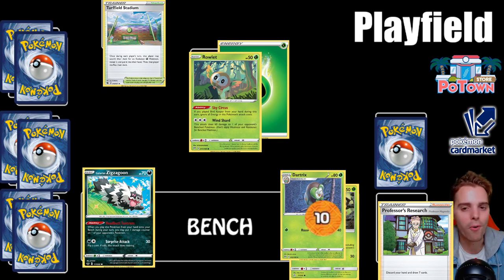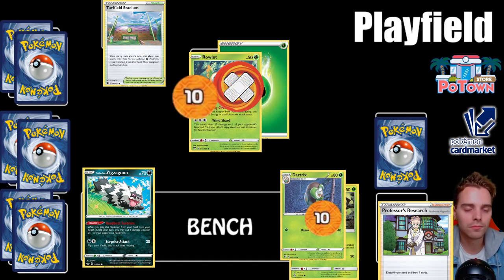If a Pokemon is burned, you put a burn marker on it. Between turns, you flip a coin. If heads, you are healed from the burn. If tails, you remain burned — and every time between turns while burned, you must put two damage counters onto that Pokemon. This can add up very quickly. The burn condition goes away if you flip heads or switch to the bench.